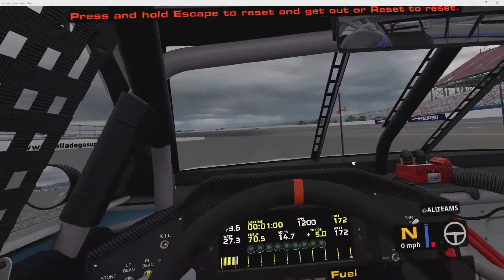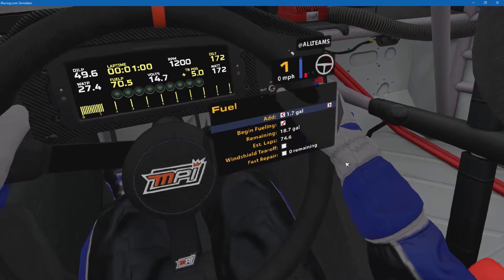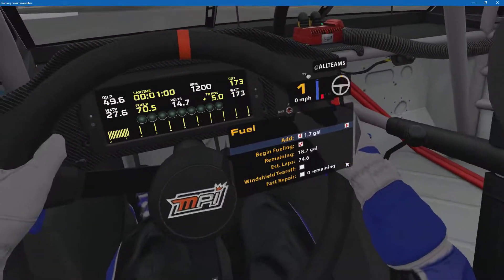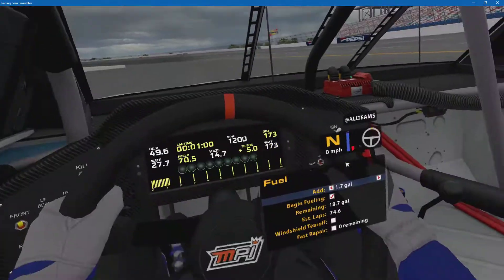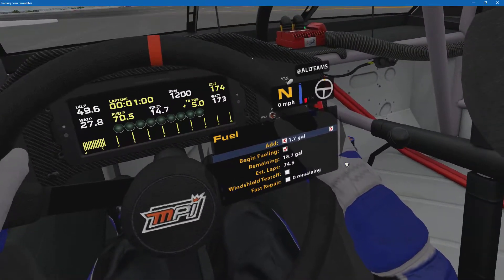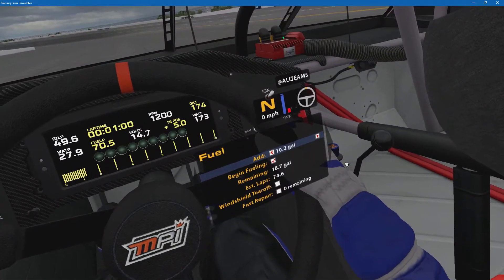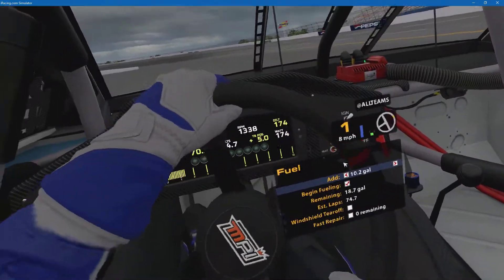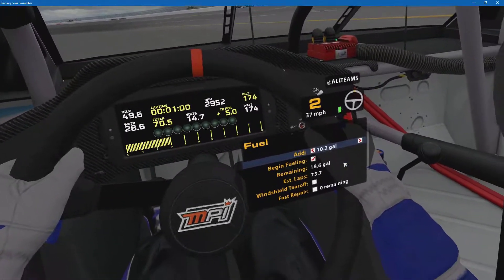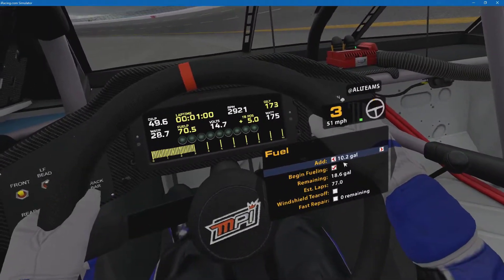The only problem with VoiceAttack is remembering what your commands are. Fuel two gallons. Fuel ten gallons. Didn't register that one - fuel ten gallons. Fuel ten gallons. Okay, clear pit. Fuel ten gallons. There we go. You may not be able to stack multiple fuel commands. Fuel two gallons - nope, can't add more than that. You'll probably have to set that ahead of time. I have it at ten and two - I'm not sure if there's a command to completely fill the vehicle.